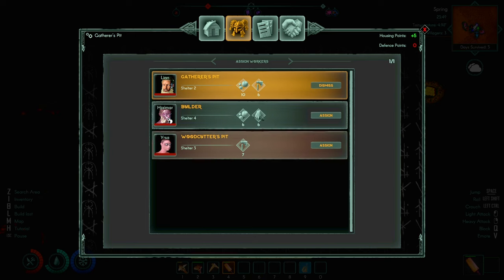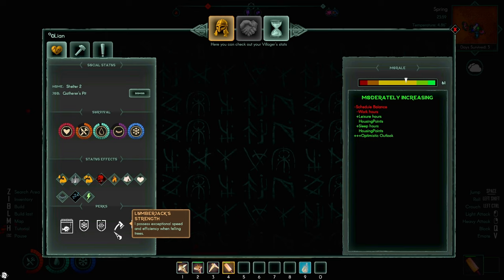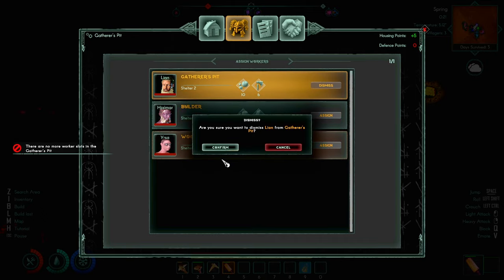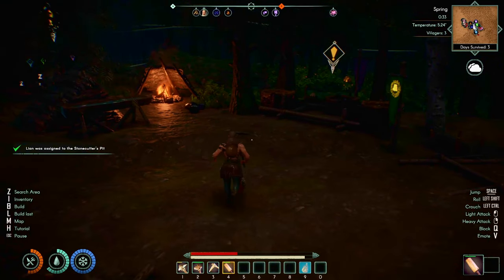We're waiting on this new guy to turn up — he should be here in about 20 seconds. I've built the stone pit. We got attacked so I need to deal with that. I do like the way it's been raining — if you look at me I've got this wet sheen all over me and the ground's changed and everything. Here's the new guy — let's assign him to the stone pit. This other guy is a natural born hunter: 'I have a strong connection with the natural world and can gather more resources and maximize the bounty of the land,' so he's going to go on to the collector's station. Leon is good at fishing, cold resistance, lumberjack skills, and iron stomach, so Leon's going on to the woodcutter's pit. Now we've got three people, three jobs.